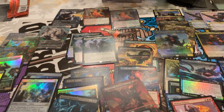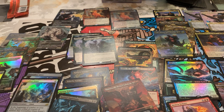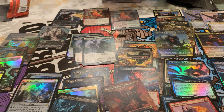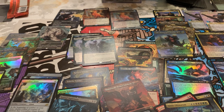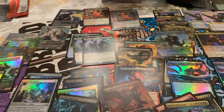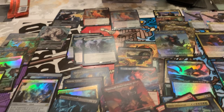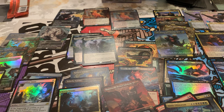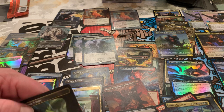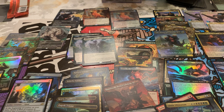Two Narsets. Snapdax. Two Foil Gyruda. All the Ultimatums. That was the last pack. This is the last of it — just what I wanted. The other Triome I didn't have — the Zagoth Triome.